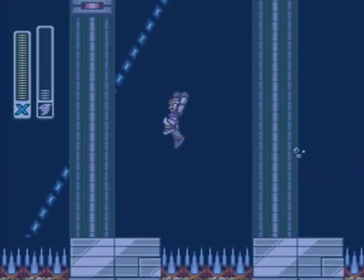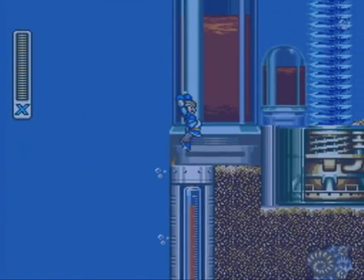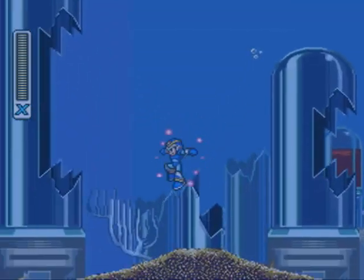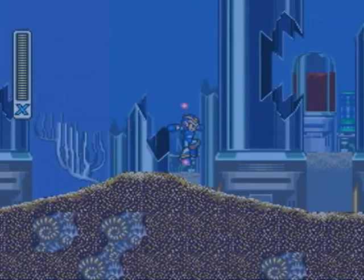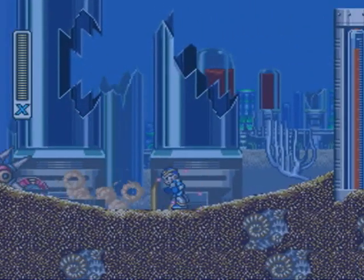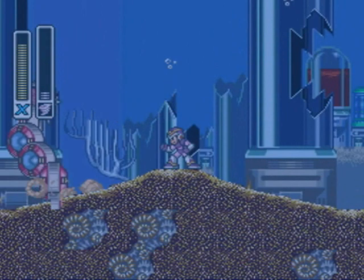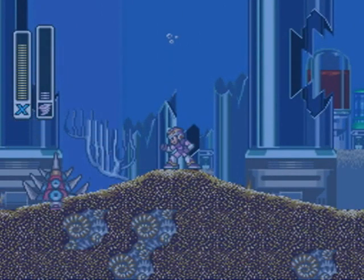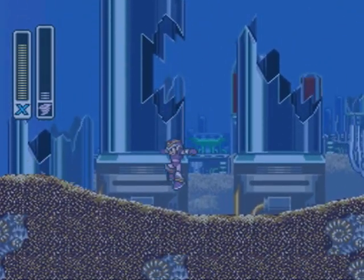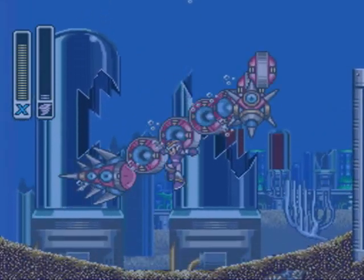Now that we have this level's heart tank, we move on through some more vortices to another Utuboros. You have to kind of coax him into coming out — he'll come out of the ground and arc like that. You can hit him either on his head or his tail; both are equally effective. If you jump on him and let him run into your Storm Tornado, you can normally take him down in about one shot, which is really handy.